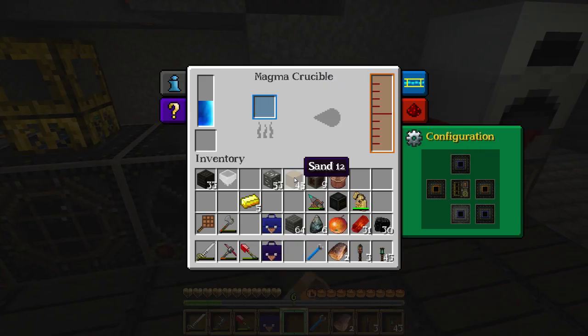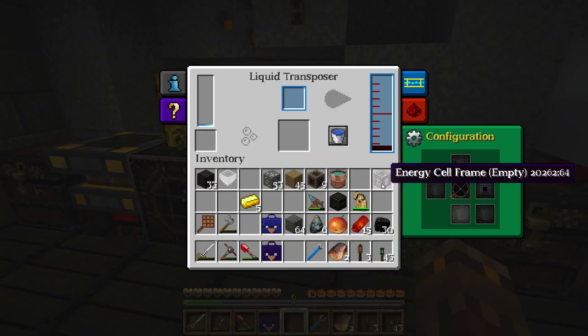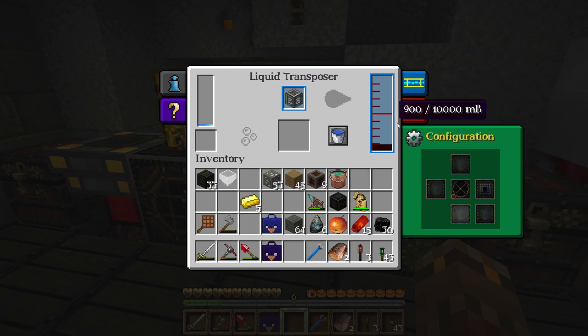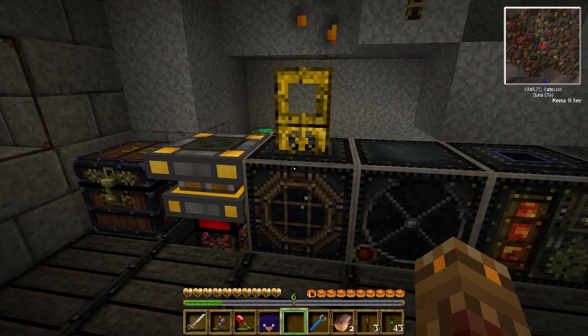What I'm going to use this for is to take the liquid redstone here and put it into the magma crucible. All I have to do is tell it to output on one side and tell the crucible to input on that side - there you go, it puts buckets of liquid redstone directly into the machine. I'll go ahead and melt up some more. I probably don't have enough - this is an empty energy cell frame and we want to fill it with liquid redstone, so I put it in here. I need at least one bucket's worth, so two more redstone.